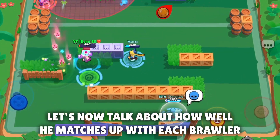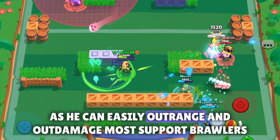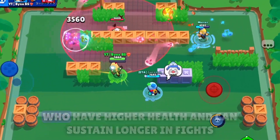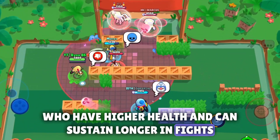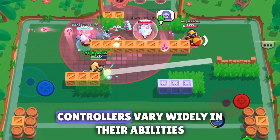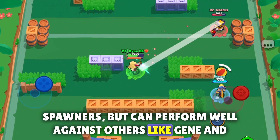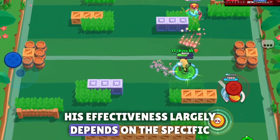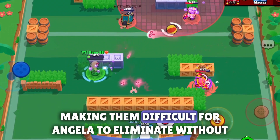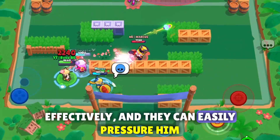Angelo matches up relatively well against the support class, as he can easily outrange and out-damage most support brawlers, who typically have low to mid health and low damage. Exceptions include Tug and Pam, who have higher health and can sustain longer. Against controllers, the matchup is mixed — he can struggle against heavy damage controllers and spawners, but perform well against others like Gene and Sandy. Regarding tanks, he matches up horribly, as tanks have high health making them difficult to eliminate without support.